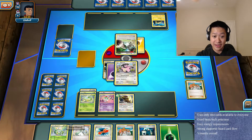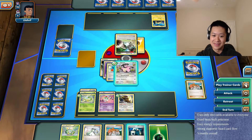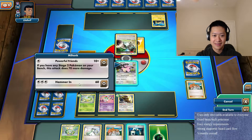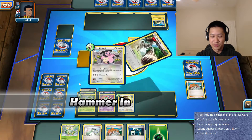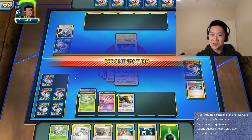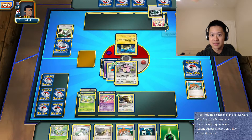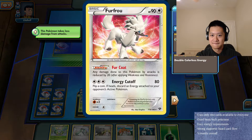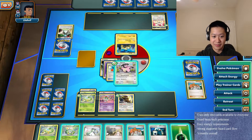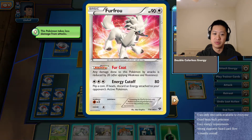Servine is down - I can evolve to Serperior next turn. I'll put the rescue scarf on Miltank because I like Miltank, and Hammerhead to get rid of this bunny. Only took us up, I'll be able to one-shot it. Furfrou - not a bad card, it's kind of like the new XY version of Bouffalant because it has a similar ability and power.